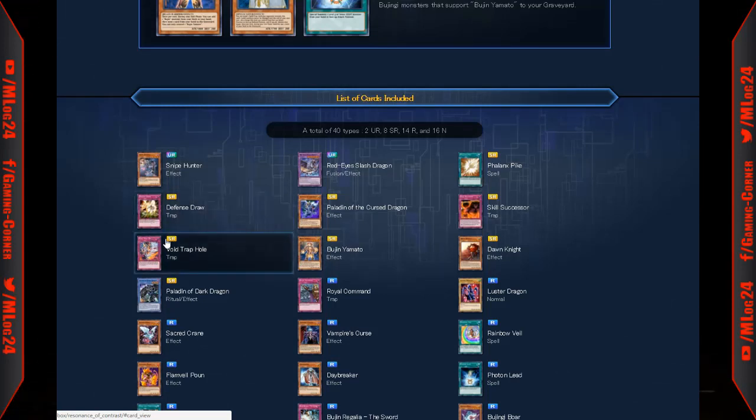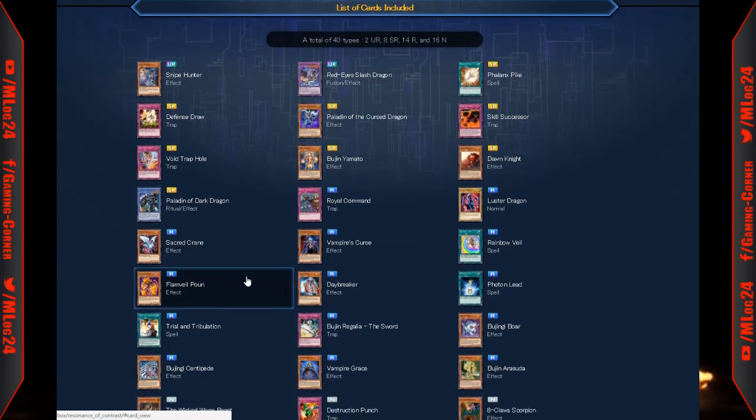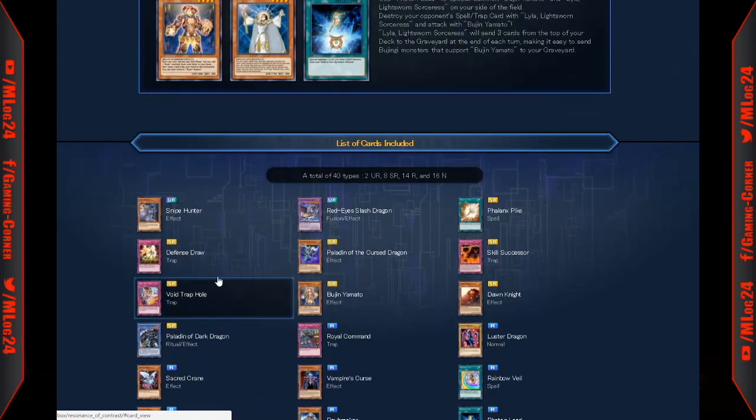Snipe Hunter is going to be amazing when Mystic Tomato comes out, but until then you might need to run three copies to use the effect. Anyway, let me know what you think about this mini box — it has some Red Eyes support, new Bujin cards, and some zombie support. It's a decent mini box that could have been better. We'll see what people do with it when it releases. If you have any questions or comments leave them below, leave a like, subscribe if you're enjoying the content, and I'll see you next time.